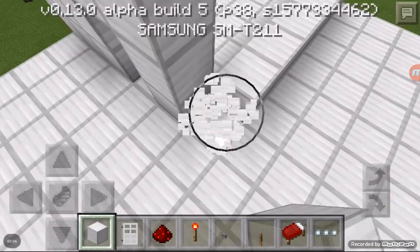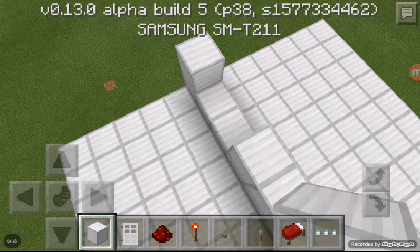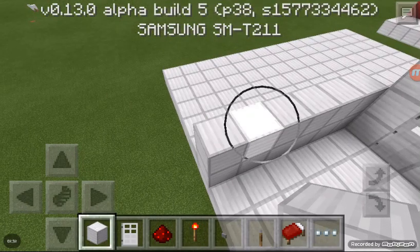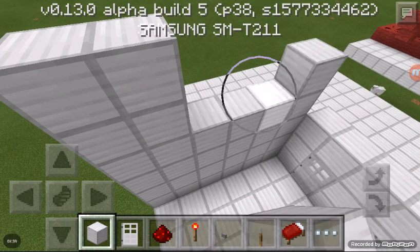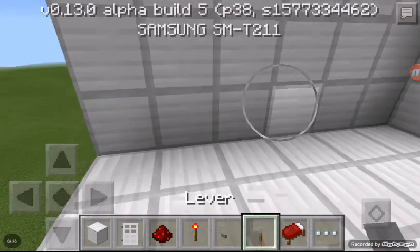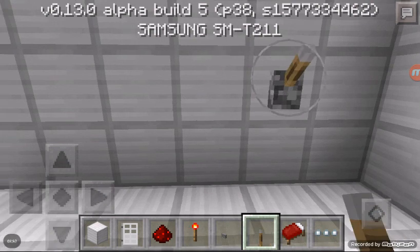If you want to have more space, just delete a block because it's not necessary. Now build this all the way — about nine blocks — and in this area put some levers.